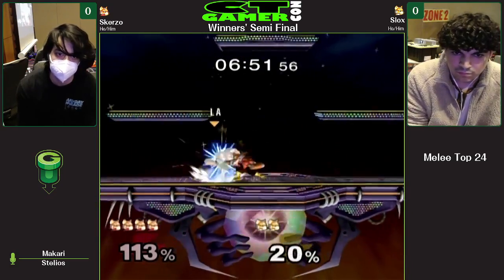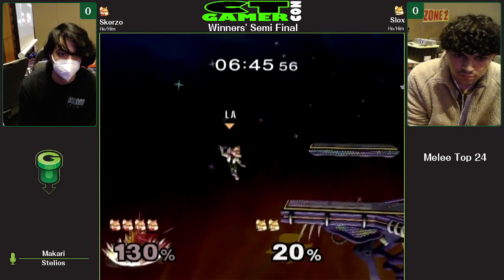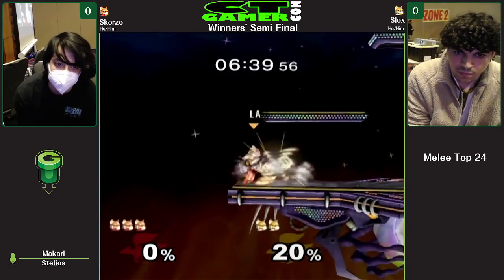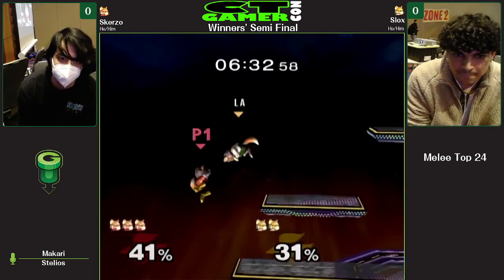Just having that awareness — yeah, I can get this laser, I'll just take it right now. That's the kind of awareness and composure that Scurzo has. Maybe a little bit cautious with that edge guard, because I feel like where Fox was starting his up B from, Slok's had basically all sorts of options. But he does take Scurzo's first stock before he loses another one. And Slok's going for a shine spike right there, but didn't quite get it — got burned instead.